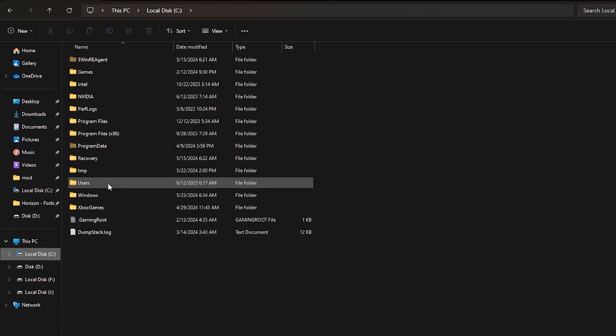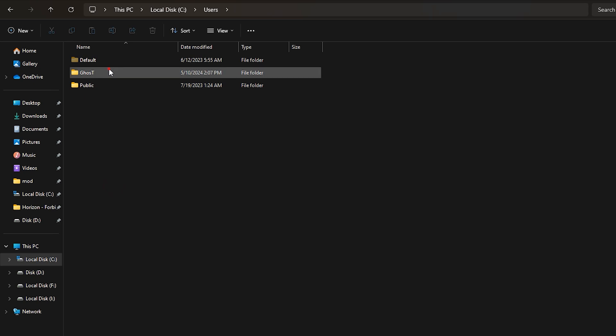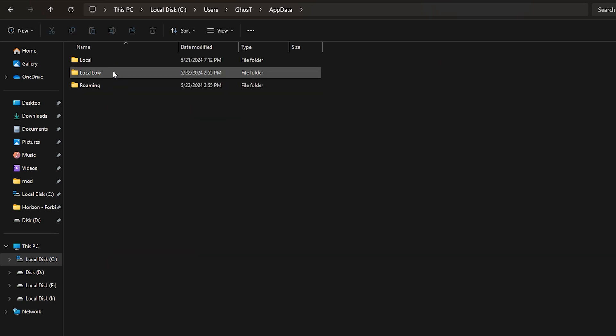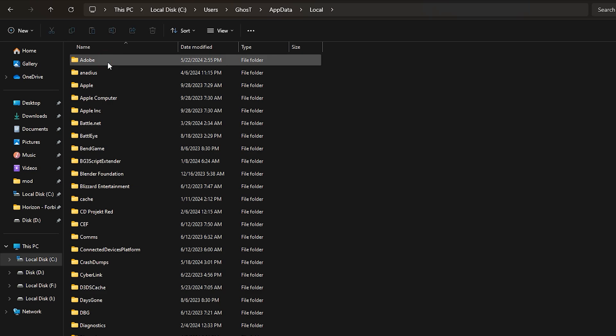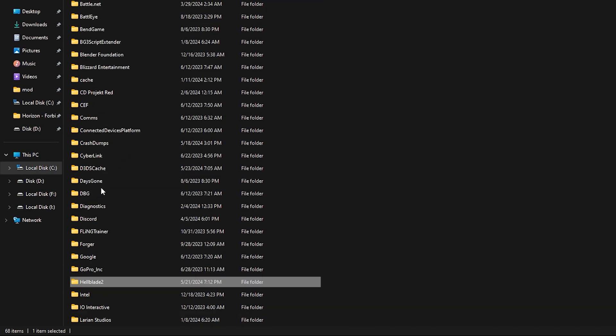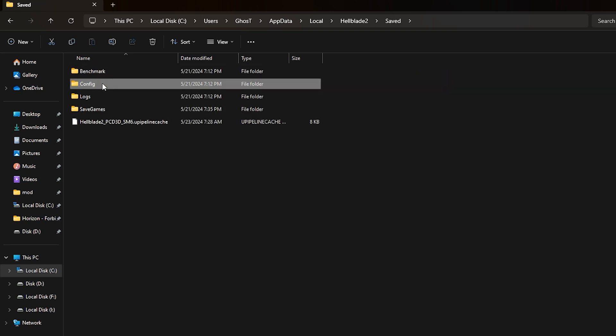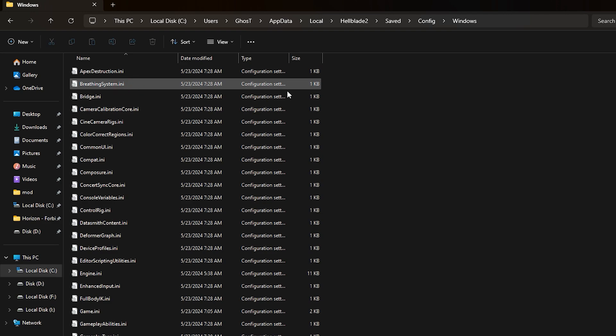Open your Windows disk, go to your Users folder, your username, AppData, Local, Hellblade 2, Saved, Config, Windows. Just put this file here — drag and drop and click Replace.